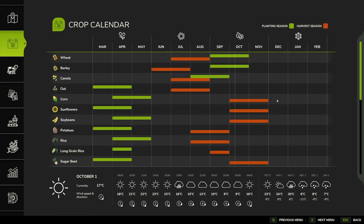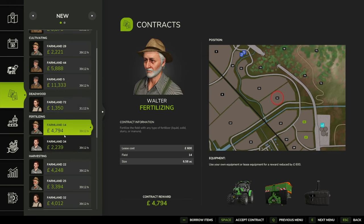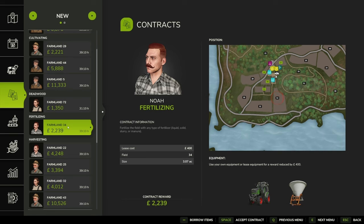Checking in on our contracts, two that jump out straight away are these nice easy fertilizing jobs - nearly five grand and two and a half, so that's nearly seven grand for two contracts. We've got the equipment so we don't need to borrow anything. We'll accept the contract from Walter for field 14 and we'll accept the contract from Noah for field 34.